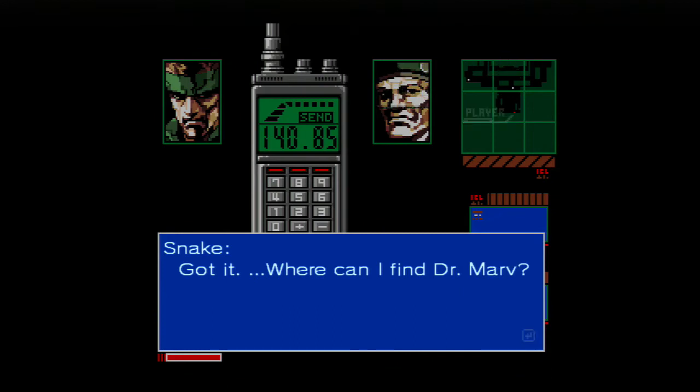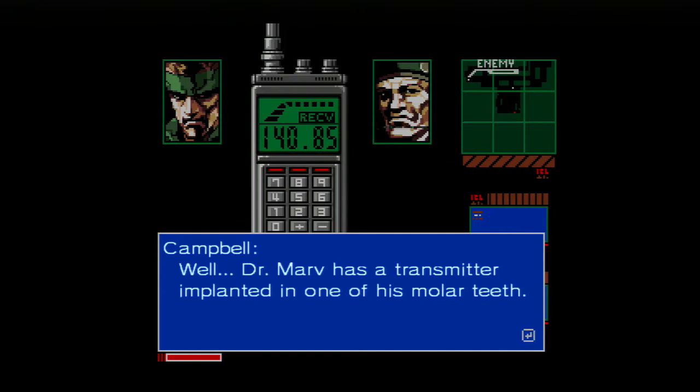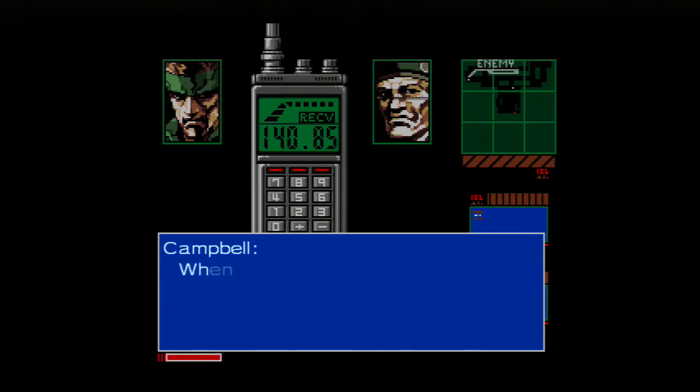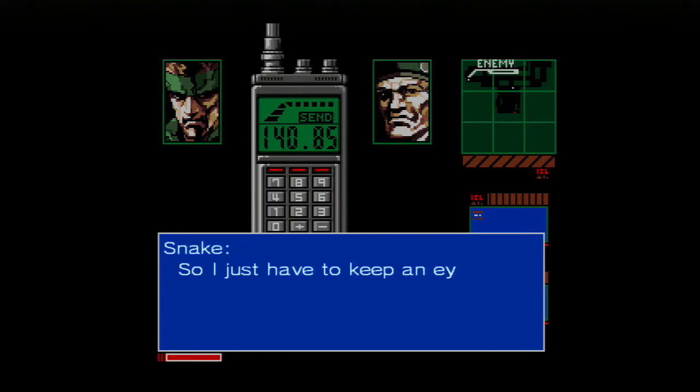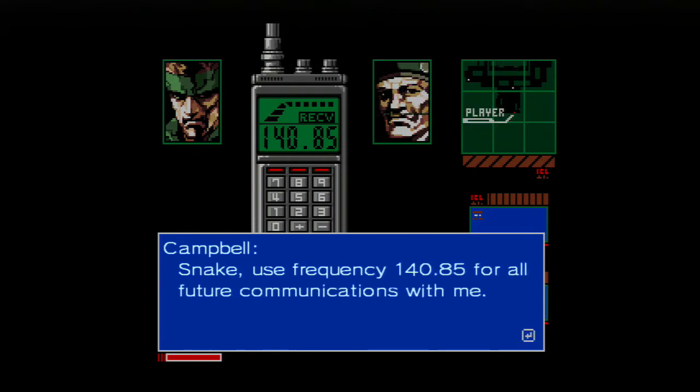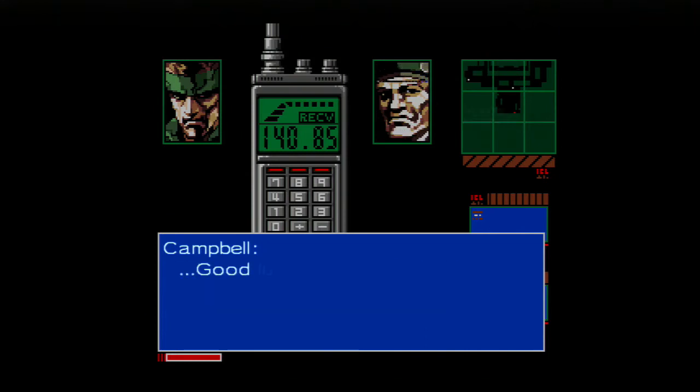Got it. Where can I find Dr. Marv? Well, Dr. Marv has a transmitter implanted on one of his molar teeth. Gross. When you get close to him, he'll show up as a red dot on your radar. I don't have to touch his mouth, right? No, that'd be gross. Use frequency 140.85 for all future communications with me. Good luck. Over and out.